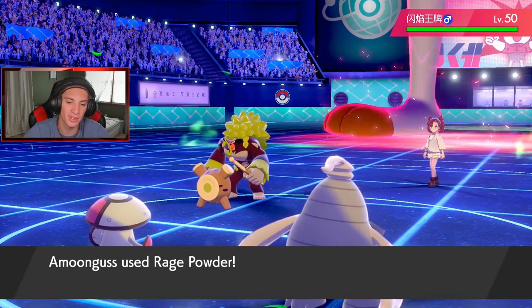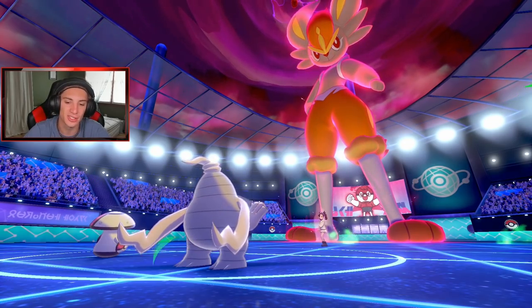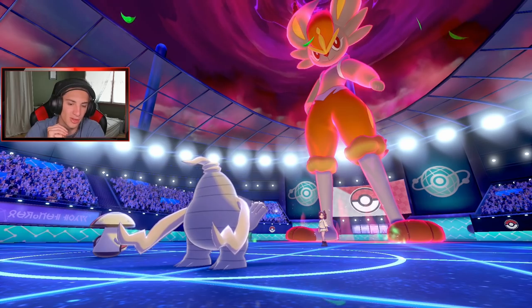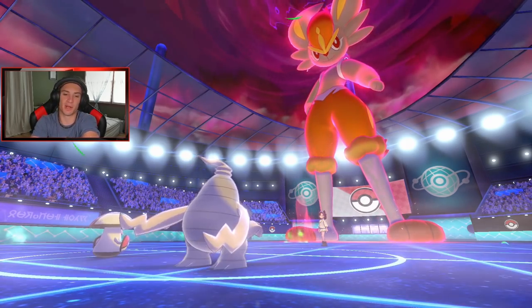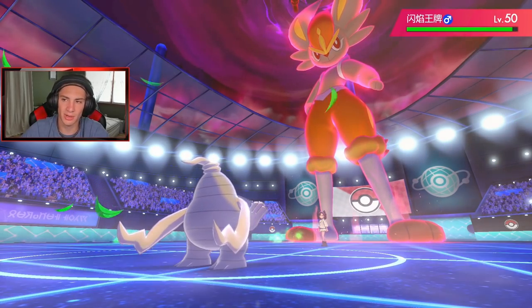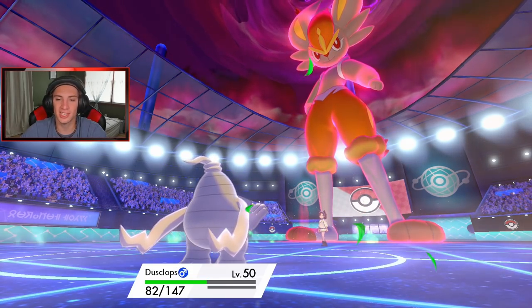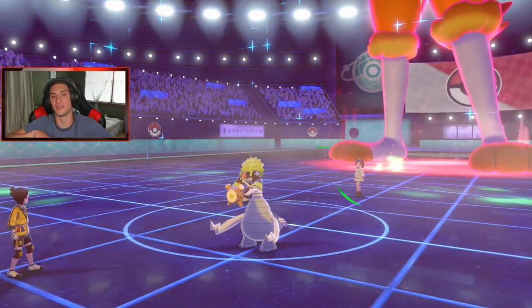Dynamax comes out — Rage Powder does come out before it. We get Trick Room setup. He's probably going for Flare, but that's why I went for the Flare too — he's gonna set the heat as well. Amoonguss goes down in one shot, no problem. Then Rillaboom is gonna Knock Off my item. Marowak comes out, Dynamaxes, and does some dirty work. Knock Off takes off the Thick Club — pretty smart by him. My boy eats it up and gets his job done — just get off that Trick Room.